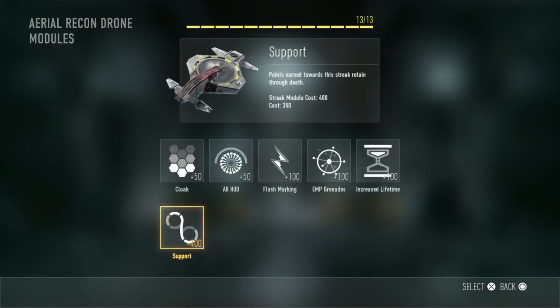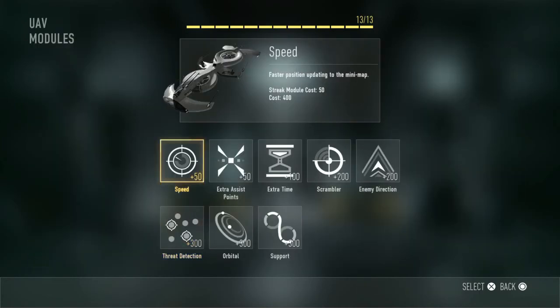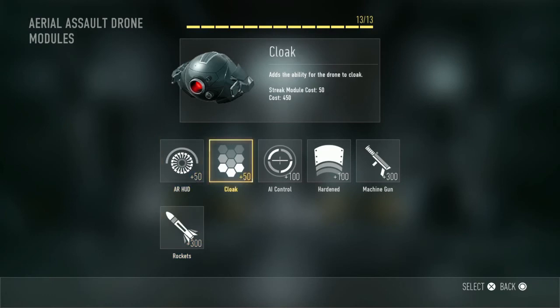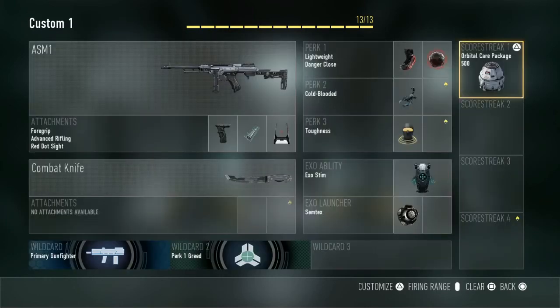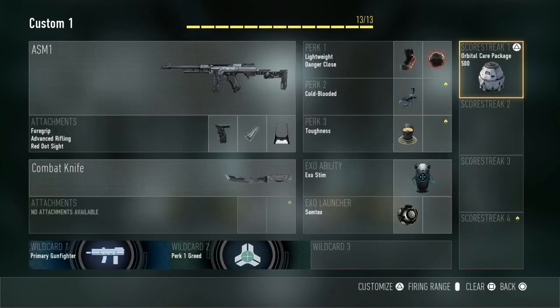For the Aerial Recon Drone attachments we have Cloak, AR HUD, Flash Marking, EMP Grenades, Increased Lifetime and Support. For the UAV we have Speed, Extra Assist Points, Extra Time, Scrambler, Enemy Direction, Threat Detection, Orbital and Support. For the Aerial Assault Drone we have AR HUD, Cloak, AI Control, Hardened, Machine Gun and Rockets. For the Orbital Care Package we have Drone Delivery, Fast Pickup, Hidden, Double Tap, Trap, Better Odds and Support. If you're a care package player there are some really good attachments there, such as Better Odds. Feel free to pause the video to see what each does.